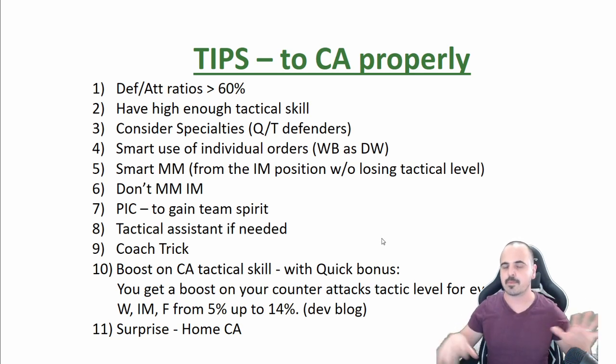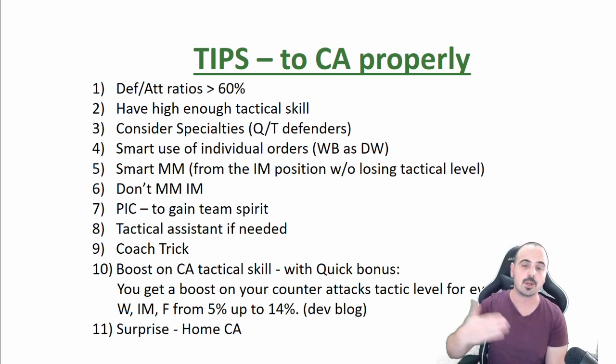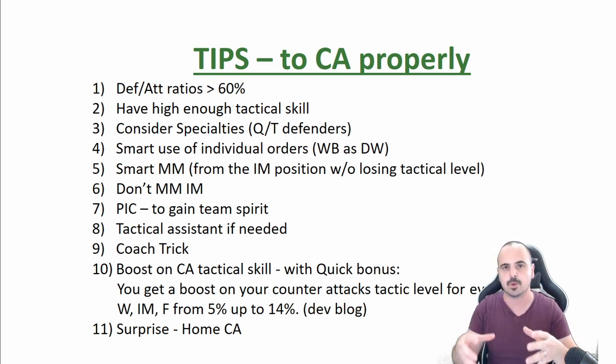The big tip for high-level managers: there is a special counter-attack tactic bonus for having quick players in the outfield — wingers, inner midfielders, or forwards. If you are using quick wingers, inner midfielders, or forwards in counter-attack games, you get a slight bonus to your tactical level. The first quick player gives you 5% more for your tactical level, and you get a bit more up to 14% while using 8 players. Don't use 8 quick players though, as that means playing a Norwegian formation with only 2 defenders and no defense. Even having one or two quick players can make a big difference.